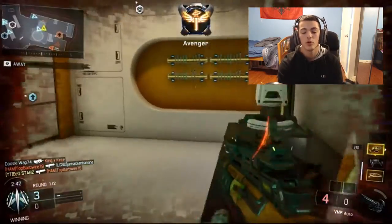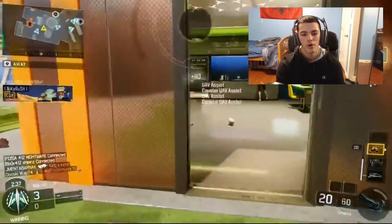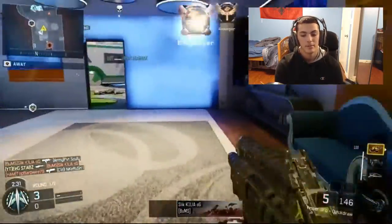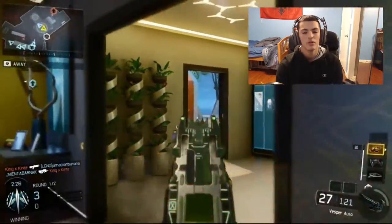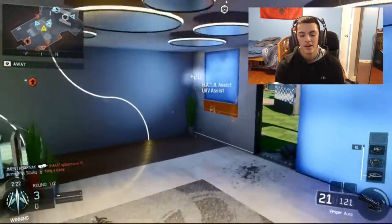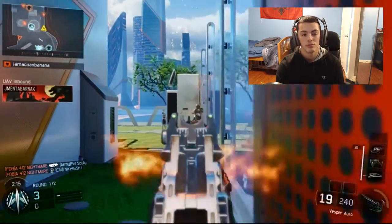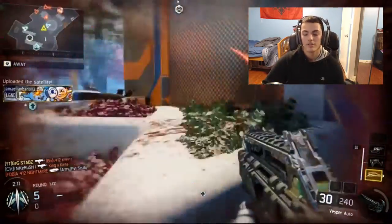The scorestreaks I was running in this gameplay were UAV, Counter-UAV, and Helo. For those of you who have gone for a nuclear, you know those are 100% the best three scorestreaks you could be running, because they basically tell you where the enemies are on the map — which is exactly what you want when going for a nuclear. Counter-UAV also helps by taking away their radar, so if you don't have a silencer they won't know where you are on the map.